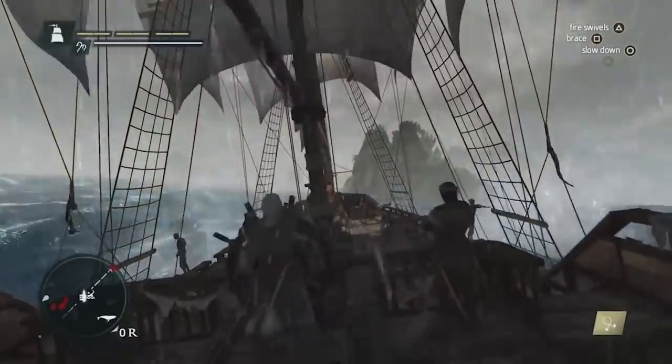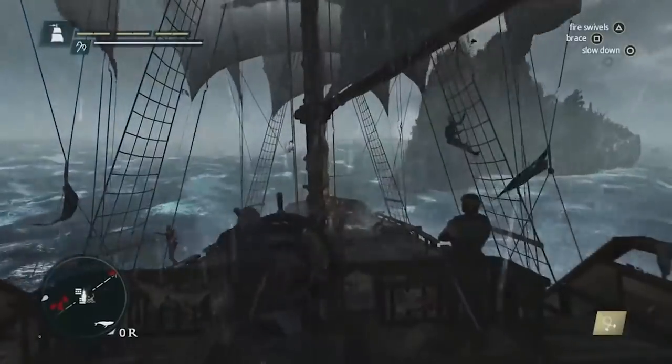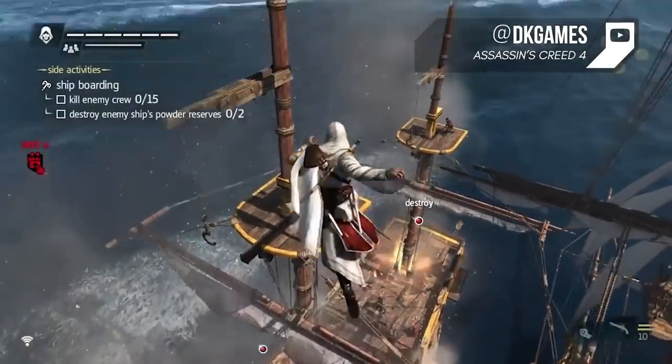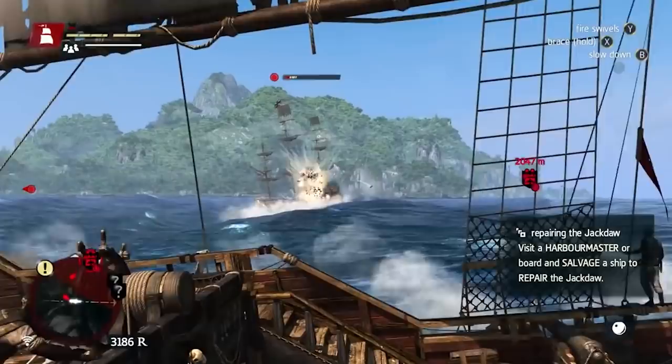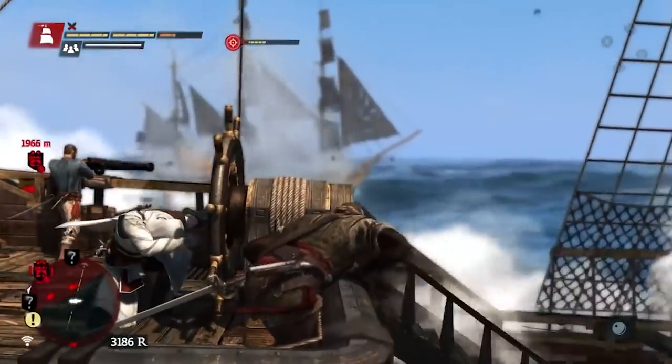You're going to be spending about 50% of your time in Black Flag out on the water. While you can board enemies to take their crew via melee combat, you can also leap from mast to mast and come hurtling down on your enemies. For the actual ship battles, you'll be using your cannon, mortar, or fire barrels to take down enemy ships.